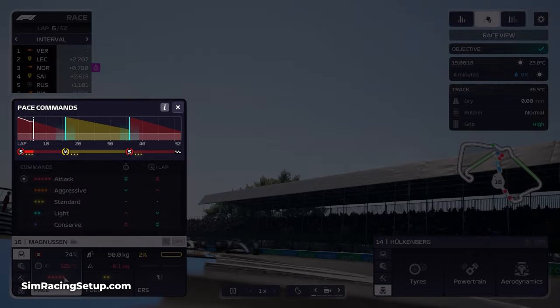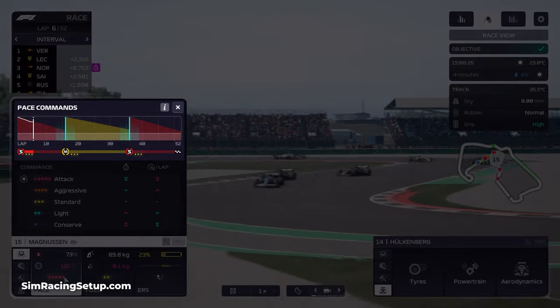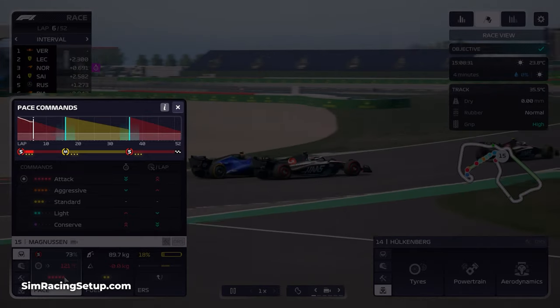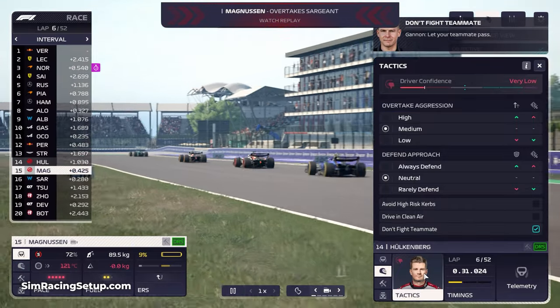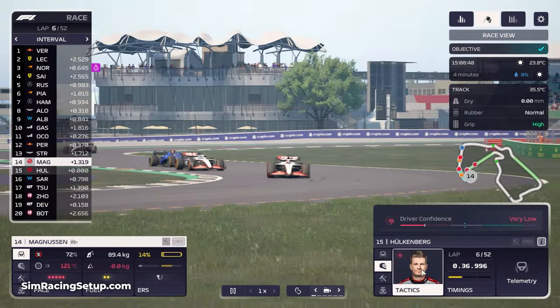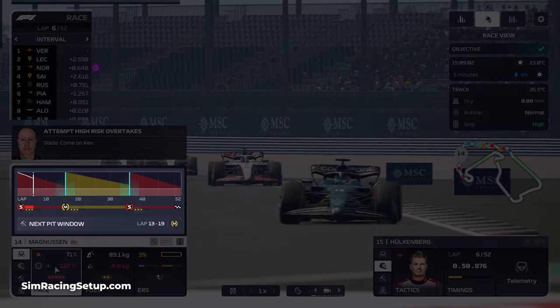Conservative strategies will help to preserve tire life, making them last longer. While looking at your tire wear during a race, you'll see a graph made up of different colors. These solid blocks of color indicate the expected tire wear during each stint, and there's also a white line which tracks in a similar direction to the block of color — that's your actual tire wear. If the white line is trending above the color block, it means your driver is wearing their tires slower than anticipated, and this will mean your tires will last longer, allowing you to either pit later or increase your pace commands to push harder. If the white line is trending below the color block, it means your tires are wearing faster than they should and this will negatively affect your strategy as you may need to pit sooner. There is also a light horizontal bar that runs the entire length of the graph, which indicates the danger territory of tire wear.